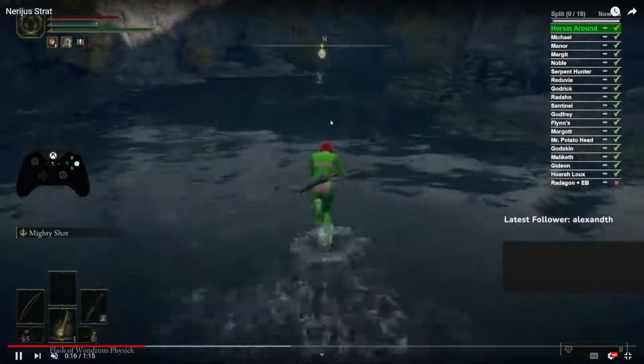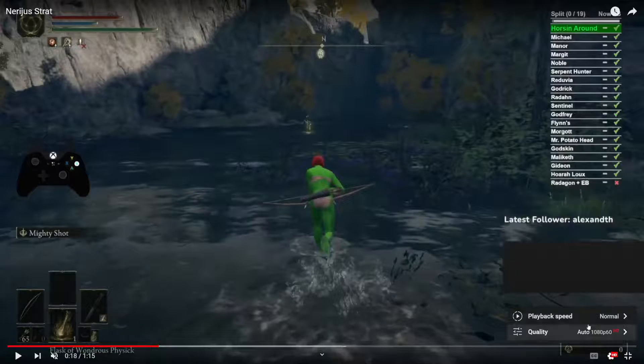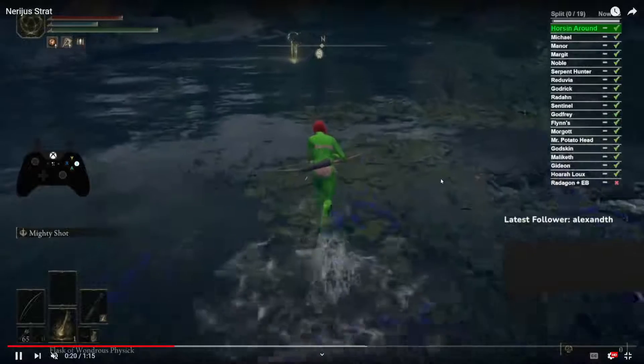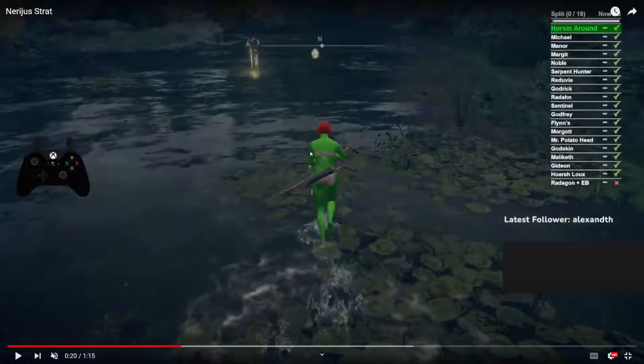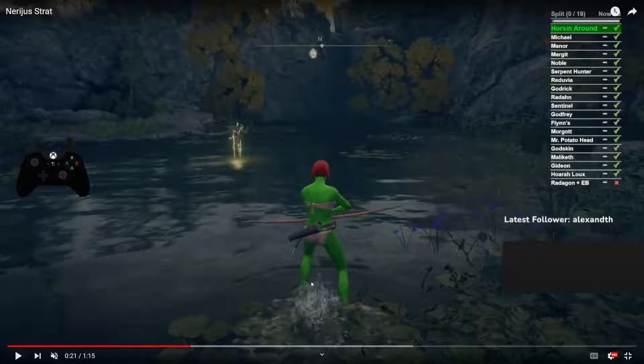Basically what we do is we get a really precise arrow. There's this lily pad right here — it's the last lily pad if you're just kind of walking along toward Nereus. I usually stop right on this lily pad or right around there, and then I aim toward where Nereus is going to spawn because we're going to hit him with the arrow, and then I get my L2 ready for mighty shot.